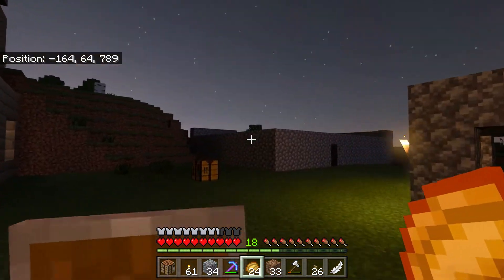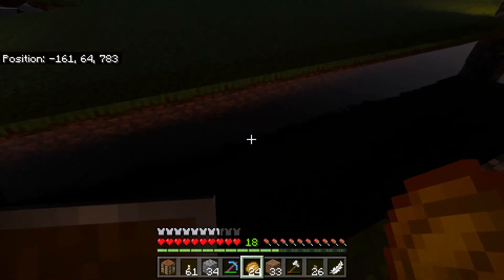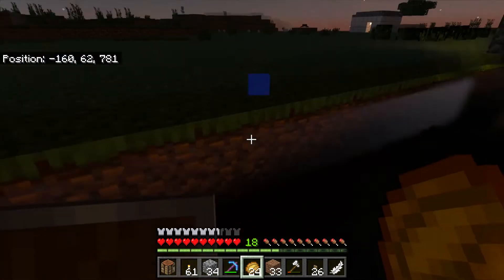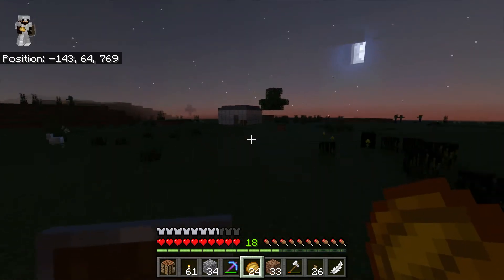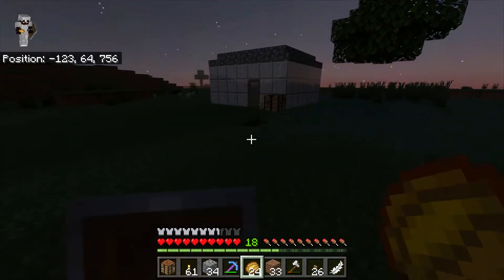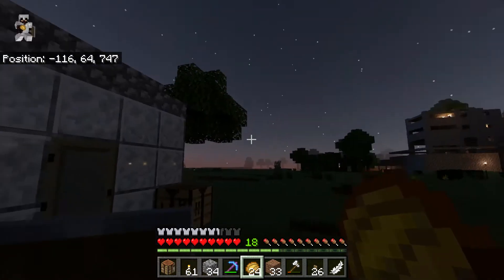Immediately once we go outside you can see the water effects. This water is clear - it did not used to be like that. I also put the polished granite on, and it just makes the granite refract light back at you, just like that.